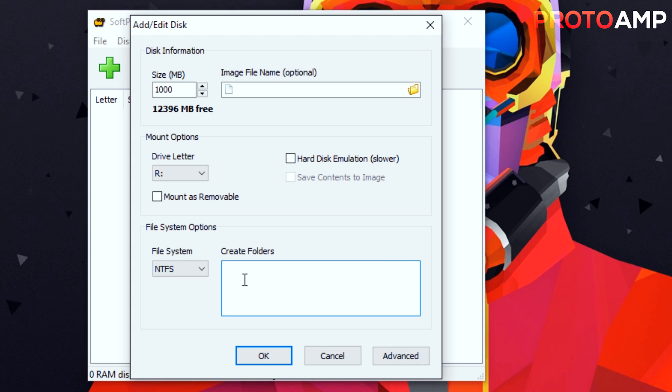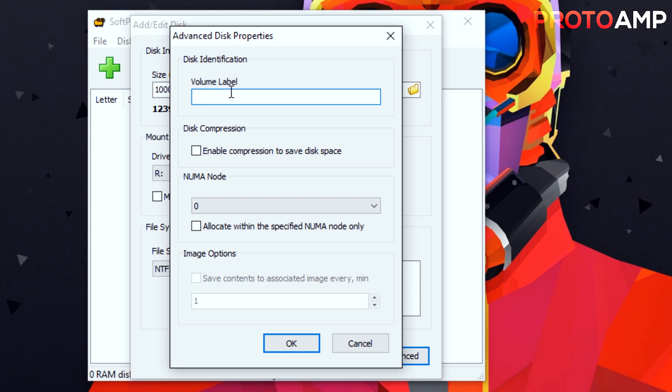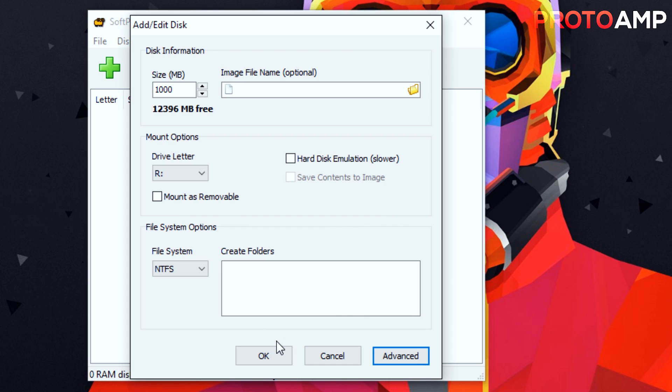For file system options, set that to NTFS, which is what all your other drives in Windows use and also has no size limits. For our use in Windows it's one of the best. In terms of creating folders I don't bother since it's just a RAM disk for one purpose, but if you do, simply put the folder name on each separate line. Next go into advanced — leave everything at standard besides volume label, which lets you change the name of your drive within Explorer. Quick note: if you try to change the name within File Explorer itself it will reset to Local Disk every time, so make sure you change the name through this software. After that just click OK.